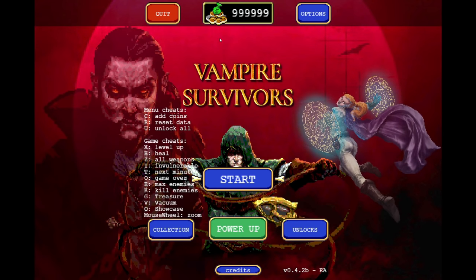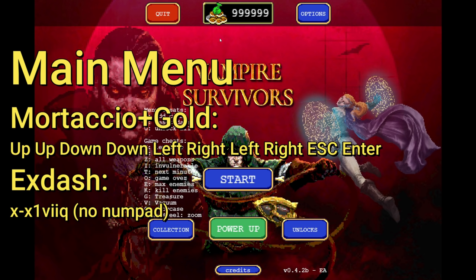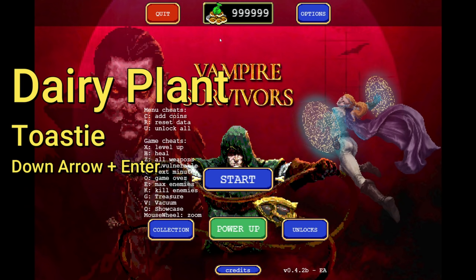Number five: the game currently has two to three hidden codes. The first unlocks Mortatio and 2800 gold — you press Up Up Down Down Left Right Left Right Escape and Enter in the main menu. The next one, also in the main menu, is for X-Dash (the sequence is 'x dash x1 viiq'), which may require the Windows on-screen keyboard depending on your input. The last is for Toasty, where you press Down and Enter, but only within a very short time window after unlocking X-Dash and killing the Stalker the right way — so it's more of a sequence than a standalone code.